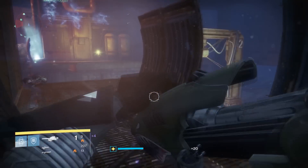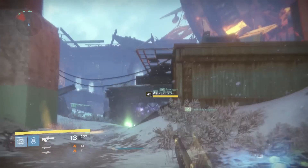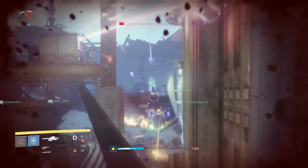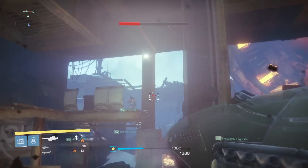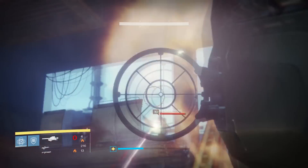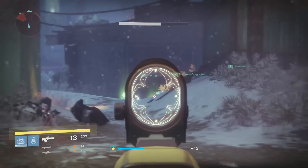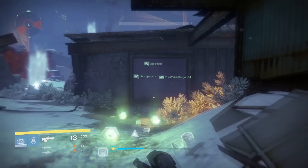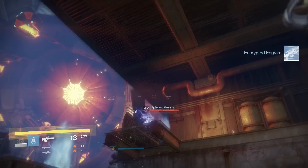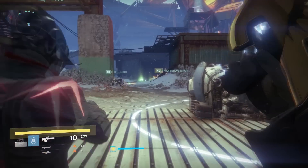Let's start with the very first section of the Wrath of the Machine Raid — the first Vosik encounter where you force him to flee. In this encounter the Dragon's Breath is sadly pretty average. The Dragon's Breath is actually fantastic at dealing with large groups of adds; it can completely lock down an area. But just the way this encounter is built, you don't have a bunch of adds funneling out of spawn points, which is what the Dragon's Breath is best at dealing with. The most you can do is plant a perfect Dragon's Breath shot right when the Voltage Eater and the other two shanks are spawning. It's decent but nothing special — three adds at a time is nothing a normal rocket launcher can't deal with.